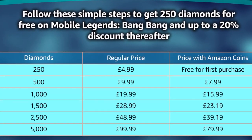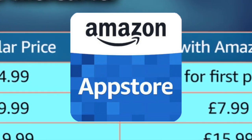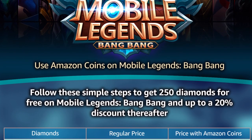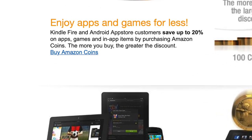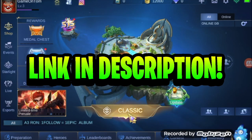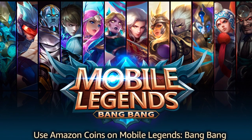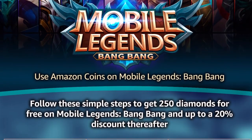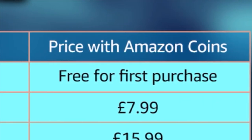Now these free Amazon coins can be used in Mobile Legends, but if that's not your game of choice, they actually have plenty of games you can choose from instead. I've made a complete video on all the steps — basically you need to install the Amazon App Store, download Mobile Legends, and you'll receive an email with a link to the 500 free Amazon coins. And remember, you do get 20% off in-app purchases versus buying on the Google Play Store. Even if you're not an Amazon device user, you can still claim the free coins by getting the Amazon App Store onto your Android device through the steps in my link.